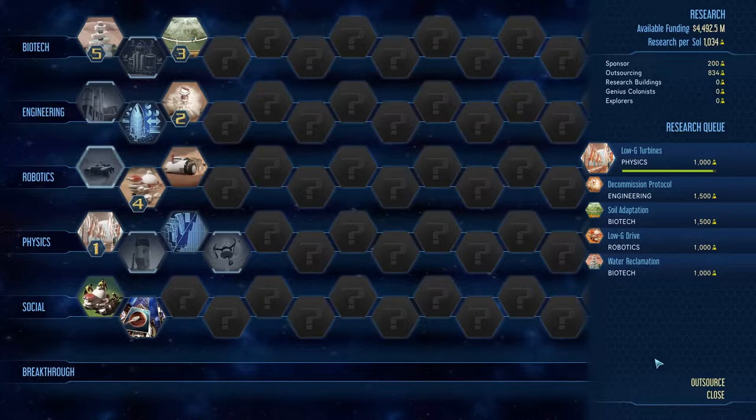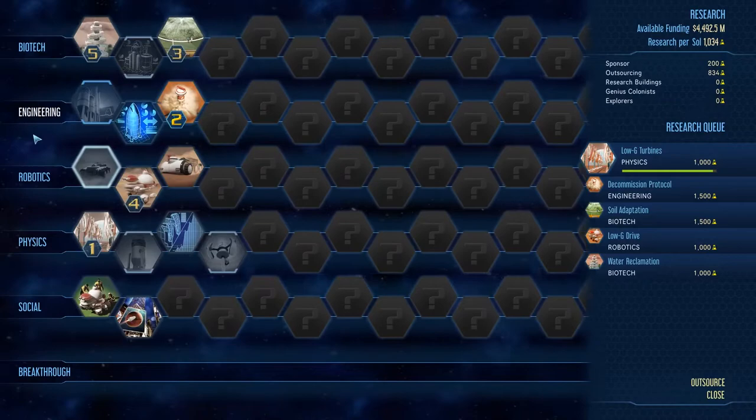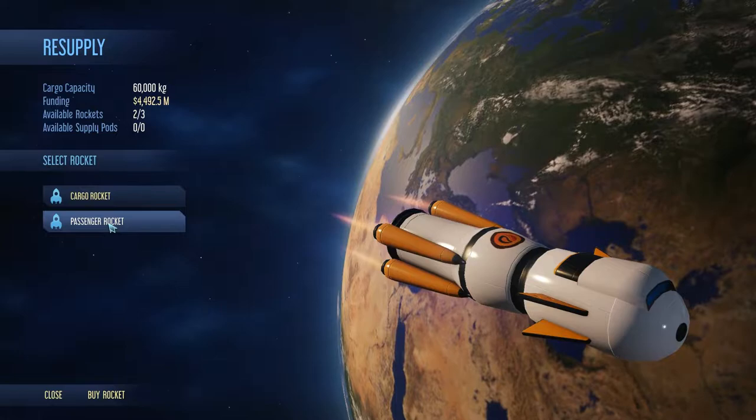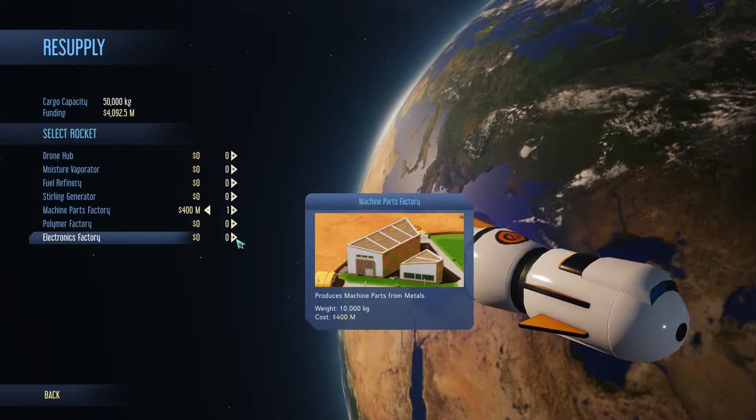Rovers and drones move faster — go with that — and water reclamation. I like all of these. In the very first episode we also splurged on some outsourcing to make sure we got at least some of this initial research taken care of quickly. We're gonna continue to jump in here, but we need to get this research done. I'm glad I looked at it — I don't want to pick up a fuel refinery or polymer factory. Let's get that rocket rolling again — glad I didn't accidentally purchase something I didn't need.